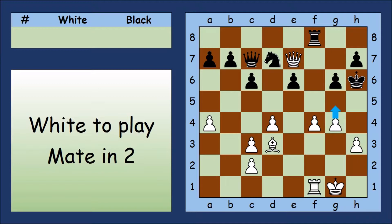Are there any other checks to investigate? Yes — let's take a look at this Pawn check. Black would have to move the King to h5. But then this Queen check is safe. Have a think about it before you touch any pieces.